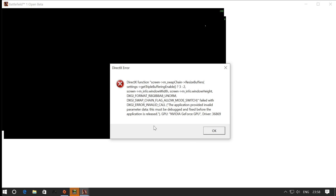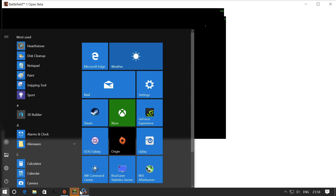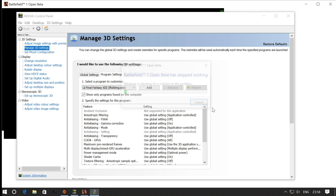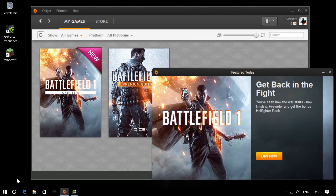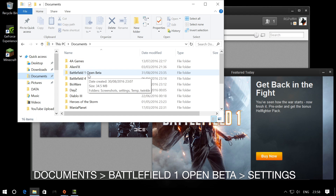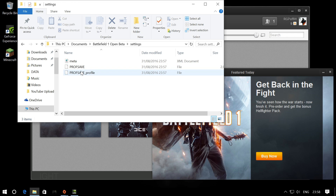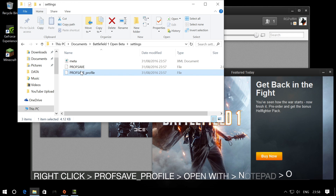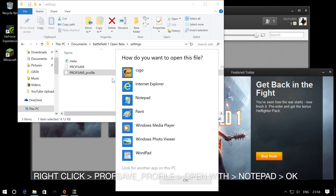So in order to fix this, if you are having trouble with the error, what you need to do is navigate to your Documents folder. Go to your Battlefield 1 Open Beta folder, then go to Settings and find your Pro save underscore profile. Open it with Notepad so you can edit it.